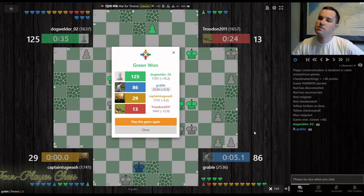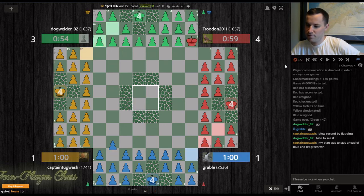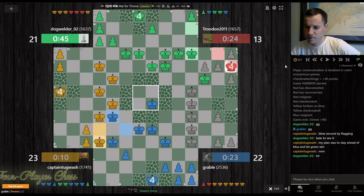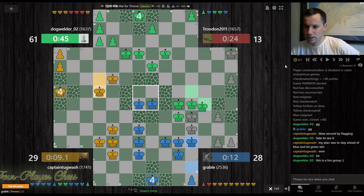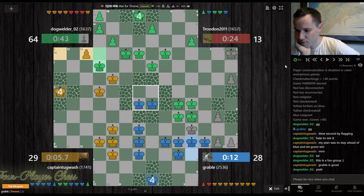I think we're going to wrap up there. I'm glad I got that checkmate on yellow. I can't believe I did that. Yellow says he blew second place by flagging — I'm not sure. Let's take a look. Stay ahead of blue and light green to win. Was yellow ever in a position where he was in contention for second place? Maybe. I will concede that had yellow let green win and focused his resources on me, I would have been in third place.